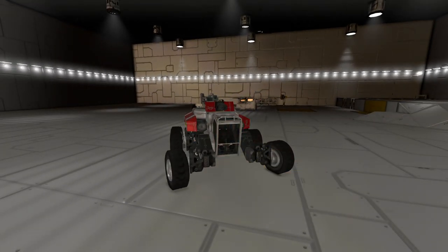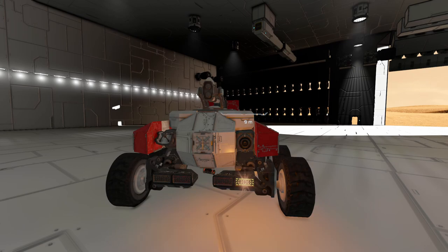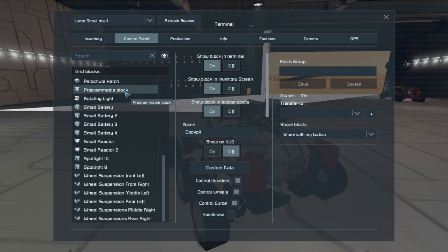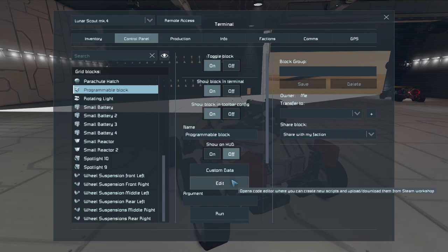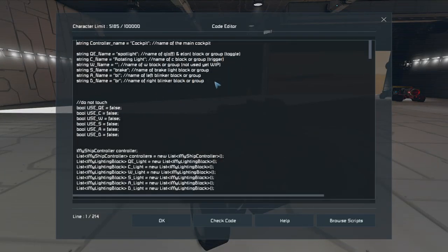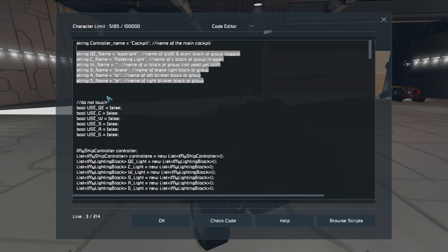Let me show you the front blinkers — they're pretty cool, and those offset light blocks have a really nice design. You can download this script from our Pandemic Playgrounds workshop. If you have any suggestions on what to add, let me know in the comments. The only thing you need to change in the code is the block and group names — don't touch anything else.